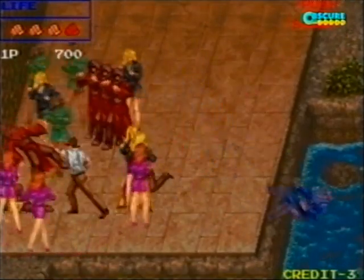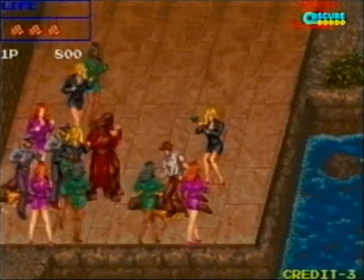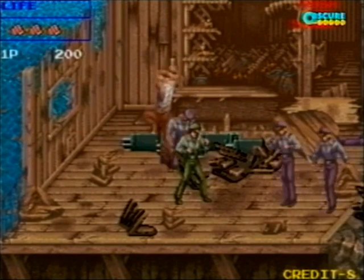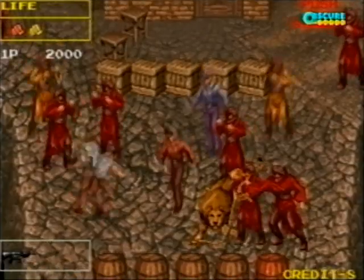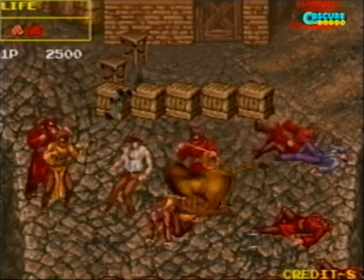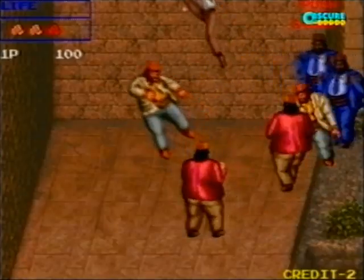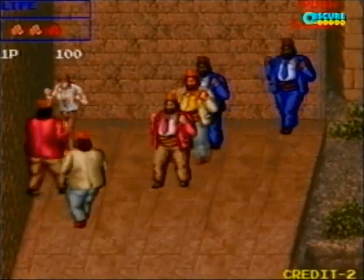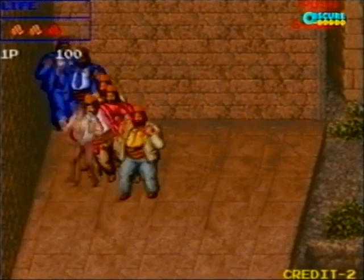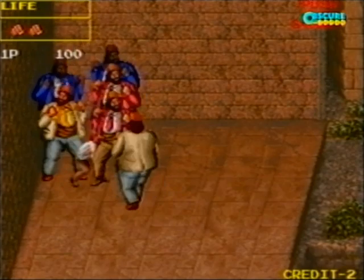They don't hold back on crowding the screen with tons of foes at once, including menacing miniskirt babes, Luigi and Waluigi look-alikes, a variety of location-appropriate enemies that would look right at home in any of the Indy films, and even a rotund rapscallion that is the spitting image of Sallah. Sallah, no — I'm on your side!